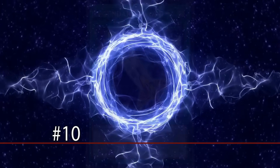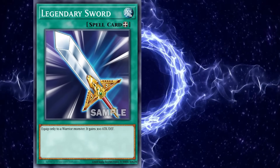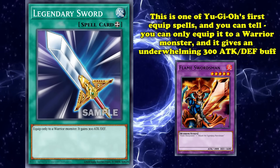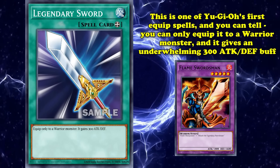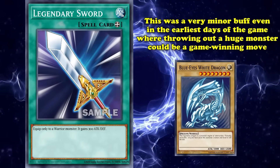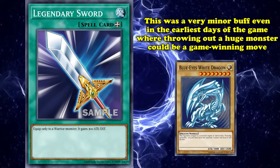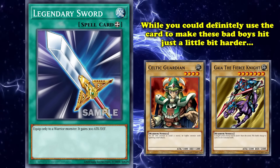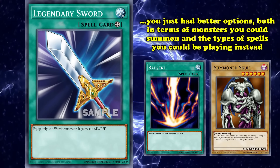Cutting into number 10 is Legendary Sword, one of Yu-Gi-Oh!'s first ever equip spells, and it definitely shows its age. You can only ever equip Legendary Sword to a warrior monster, and all it does is give it a minuscule 300 point boost to their attack and defense — a near unnoticeable buff even back in the earliest days of the game, where summoning the biggest monster could be enough to win the duel. As while you could definitely make your Celtic Guardian or Gaia a little bit of an impressive beatstick, you had way better options available to you.